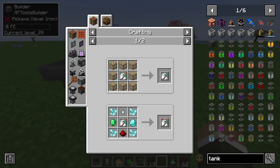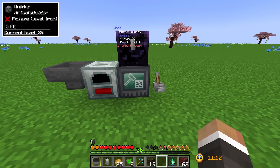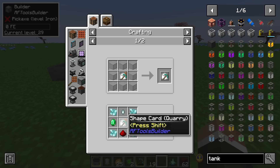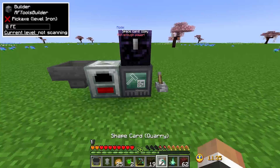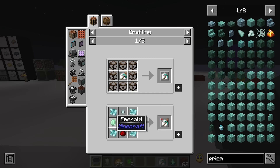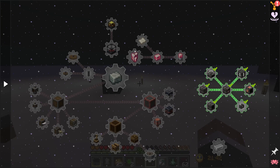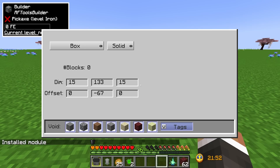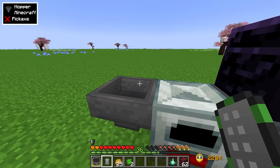What that means is we could take our shape quarry card and craft it into a fortune quarry card, which would cause the quarry to break every ore block as if it had fortune, getting substantially more resources. To upgrade it we just need four dimensional shards, one diamond, one emerald, one redstone, and one chest. However, upgrading will be trickier than I thought because we don't have emeralds yet — I'll put the regular quarry card back in and upgrade it once we get our first emerald.